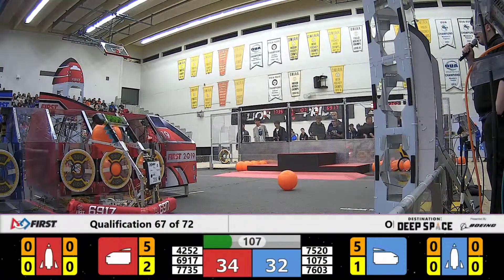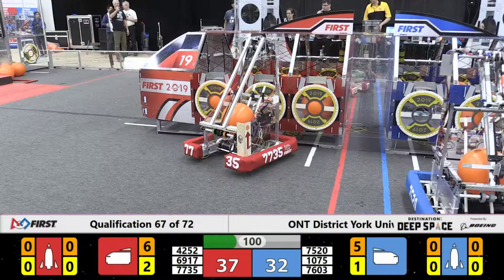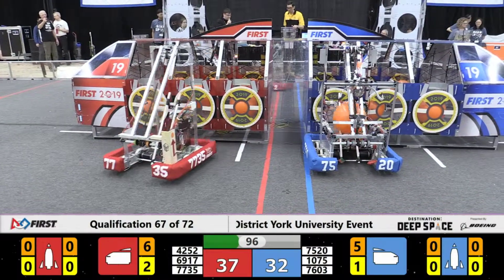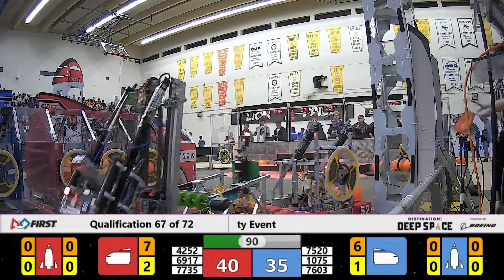69-17 lining up, trying to get a placement — good. Another scorer. 1075 on the Blue Alliance coming for some defense, blocking two red robots at the same time, pushing 42-52 out. Now two robots being pushed. Great defense from 1075, your number one seed.